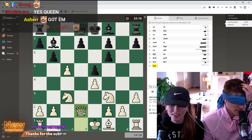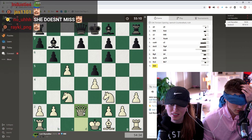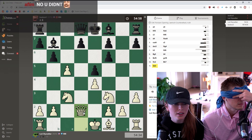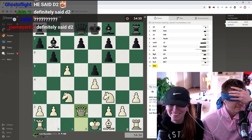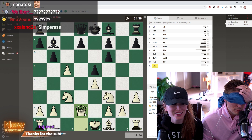Did you do d2? I said e2. I heard d2. He made a mistake - I would like to take his rook! My bishop in the corner is going to zoom over and take his rook. There's a pawn in the way. What? Where? I haven't moved up my pawn line at all.